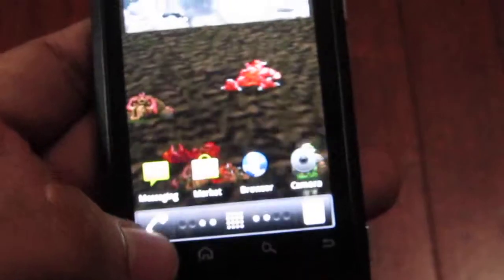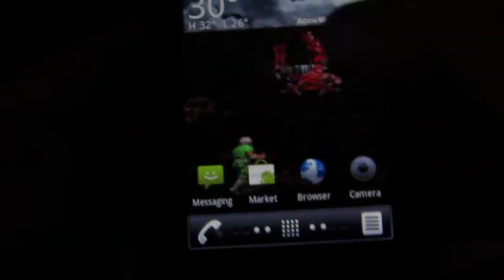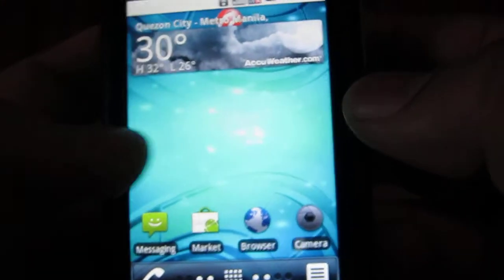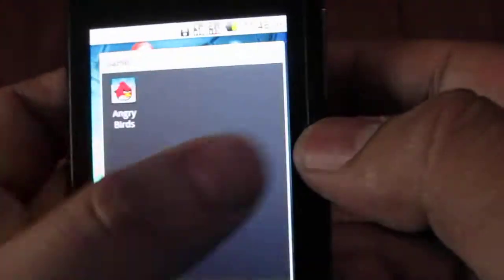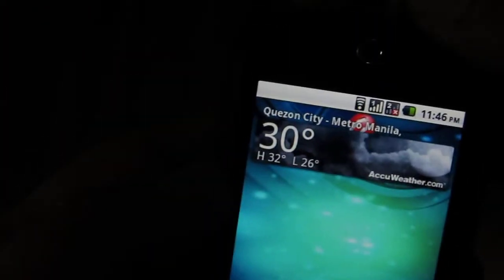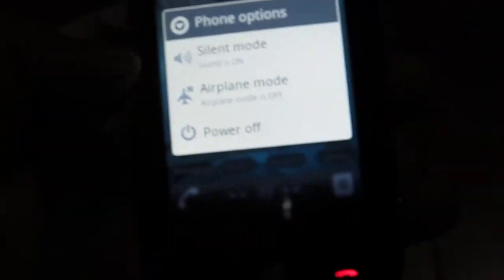What you want to do first is turn off your wallpaper. I'm going to change to a regular non-live wallpaper, because live wallpaper sometimes uses up some CPU resources, so it's better to disable it if you want to speed up your game.